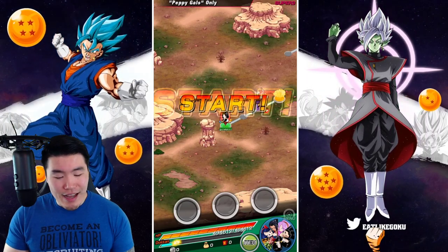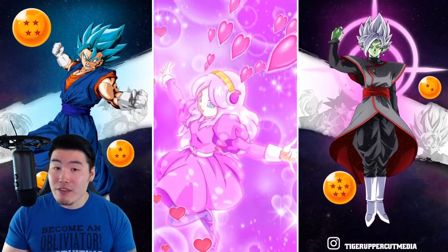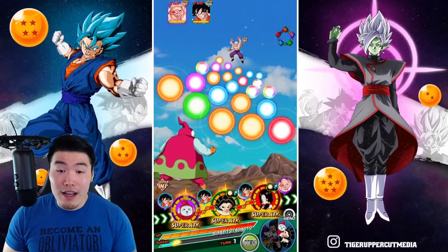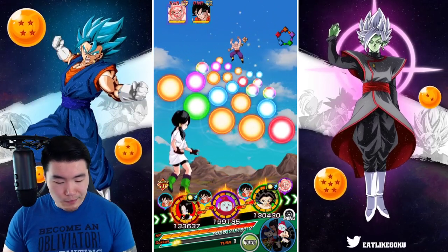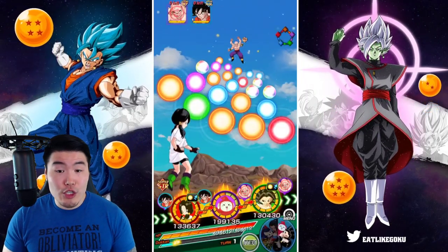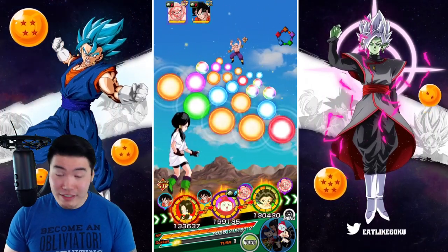I want to go for a no item run, but I don't think it's going to be possible. I'm going to try to be conservative with items — if I feel like I'm not going to die, I won't use one, but if we look like we are going to die, then obviously I'll pop the item. On this first rotation we have Rubrianne, Videl, and Caulifla. Defense is 128,000 for Videl, 139,000 for Rubrianne, and about 90,000 for Caulifla. Caulifla should be getting dodges, so she's not a big deal.